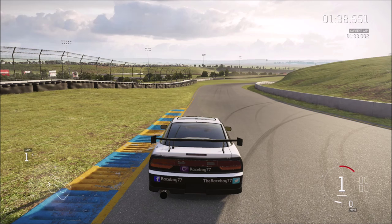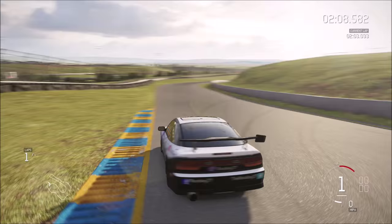On this corner, like every single corner, you want to use up all the track. Enter wide, hug the inside a little bit, clip it, and then push out really wide on the exit. At the exit of this corner, the suspension will compress on your car so you can get a little bit of extra traction, and then it will release once the race track flattens out. You can use that to your advantage, which is especially useful in front-wheel drive cars.